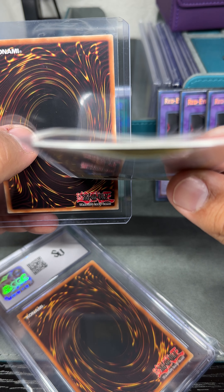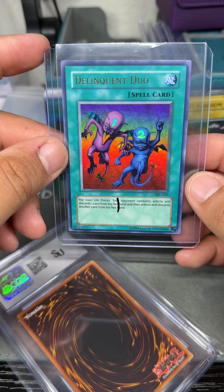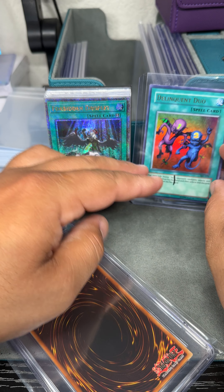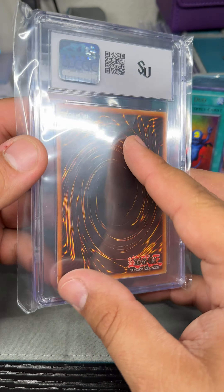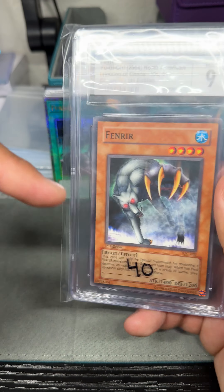The trio of the Duelist Kingdom — there's three of them. And then we have a Delinquent Duo, Spell Ruler. Nice. And then the last slab here, before the 10, we have a Fenrir Mint 9 Invasion of Chaos 1st Edition.